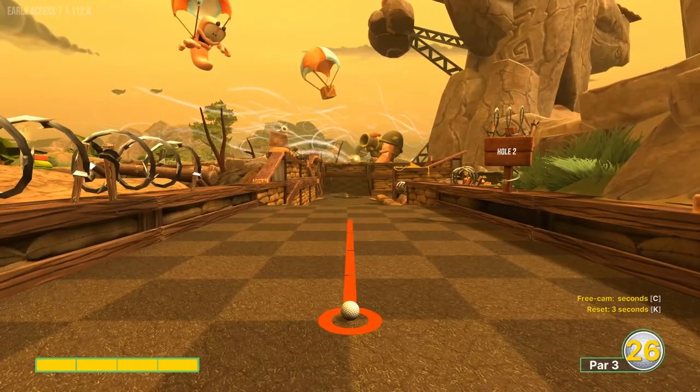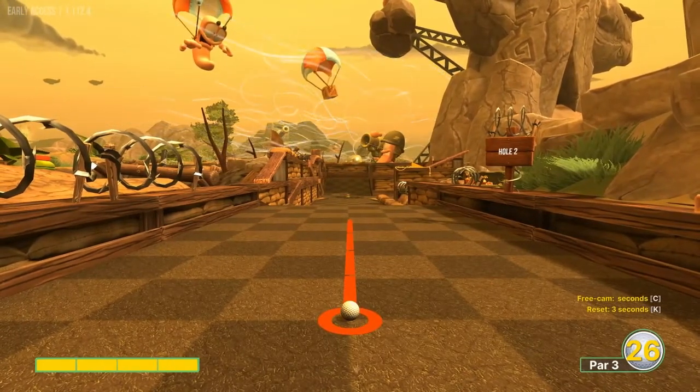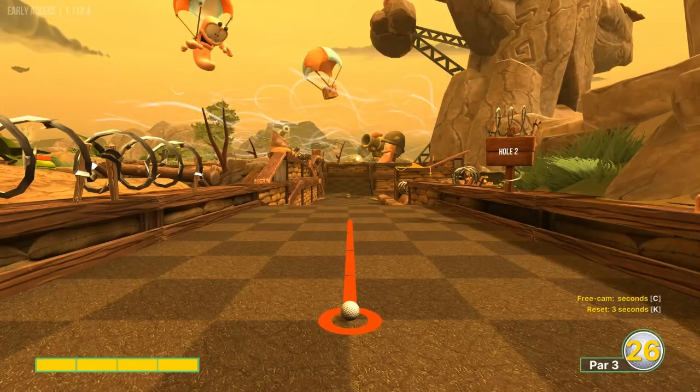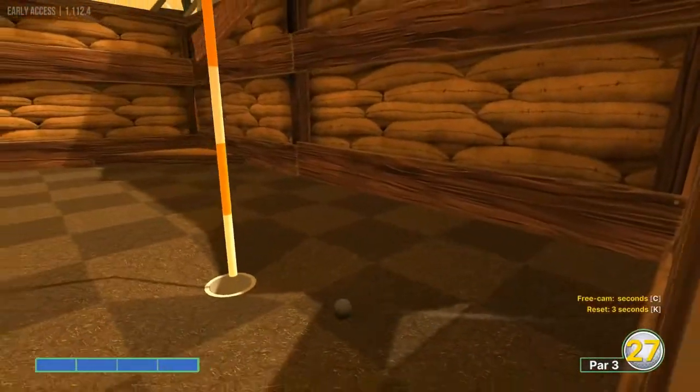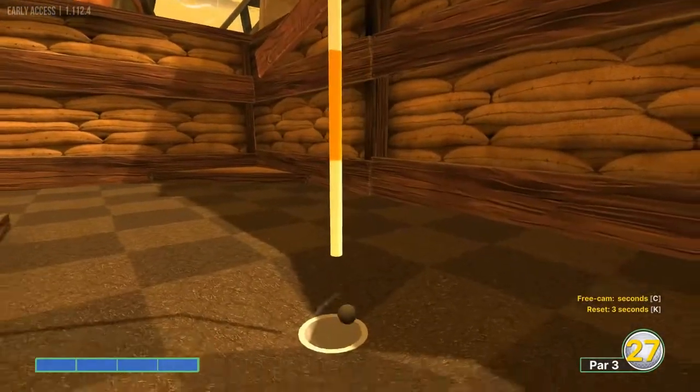Number two: you want to go just right of the center line, hit the right side of the mine up there at full power, and that will drop you right in the hole.